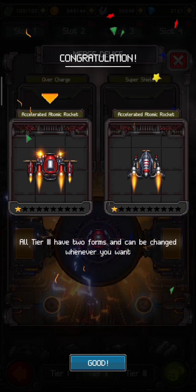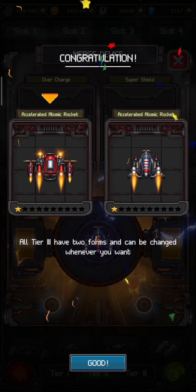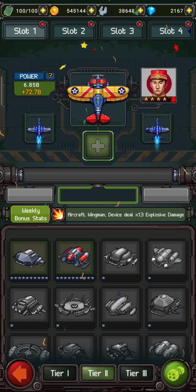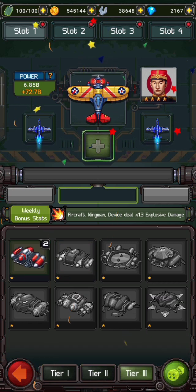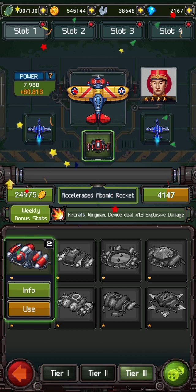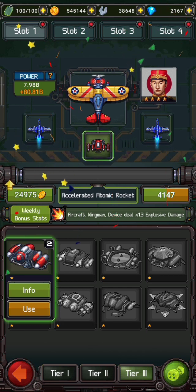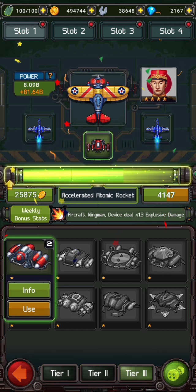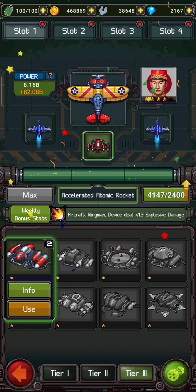You can choose from both of these in your slot. Click on good, then click on tier 3. I now have tier 3 devices. To upgrade it, 24975 coins are required. I have enough coins so I am going to upgrade it.